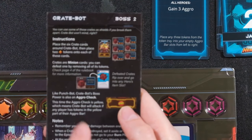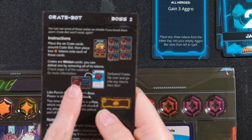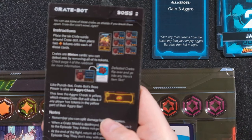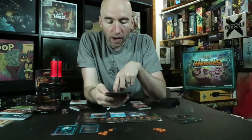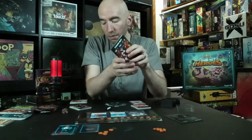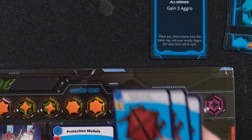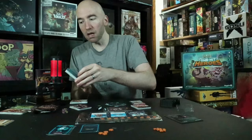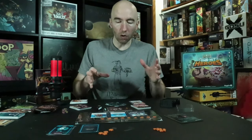For example, with Crate Bot you grab six crate cards and place two tokens on each. Crates are minions — you defeat them by removing all their health. His attack is yellow, meaning anytime you have tokens in the yellow zone he attacks you. You can split damage, which is nice since some other boss battlers don't allow that. Destroyed crate shields get set aside and returned at episode end — they don't stay gone permanently.